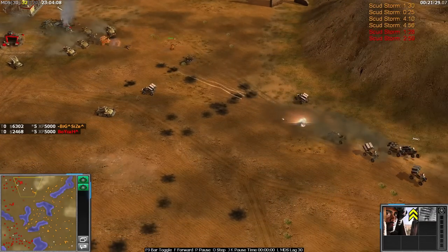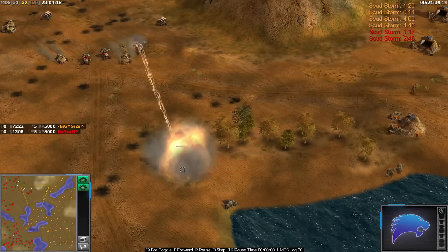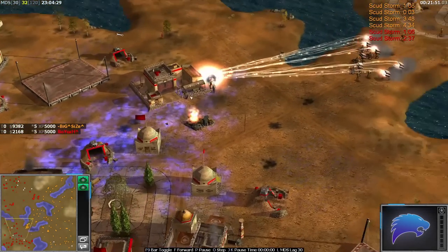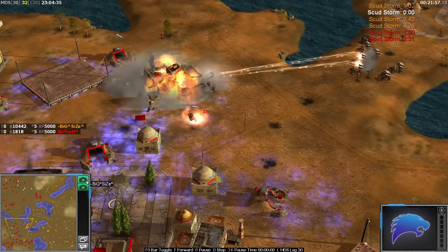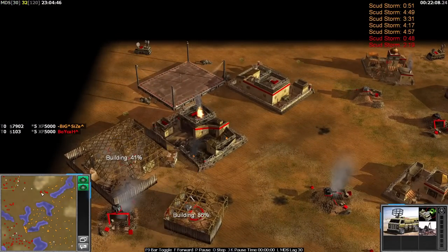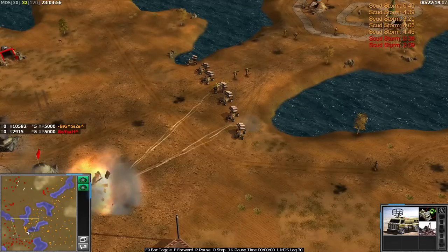Jarman versus Jarman — the vet Jarman comes out on top, gets a $300 cash bounty for killing the enemy Jarman, meaning Size is getting the full 20% bounty. Boika is now on two scud storms, Size on four — and that's after Size already lost one and is rebuilding in the same place. Another scud storm ready to fire from Size. He's fired it onto the production inside Boika's base. Size now has five scud storms. That causes a lot of damage.